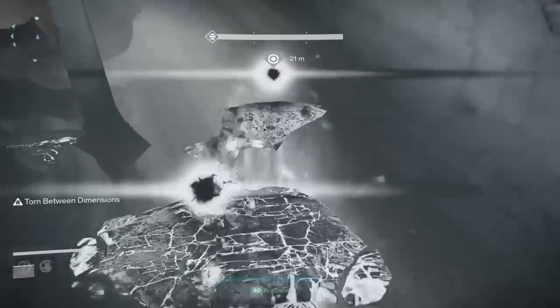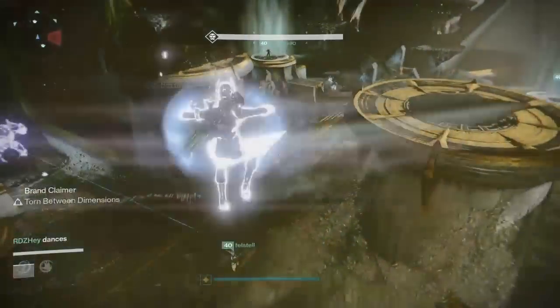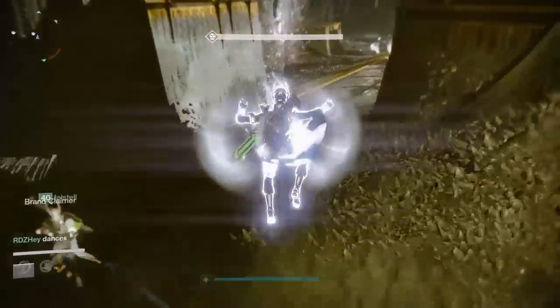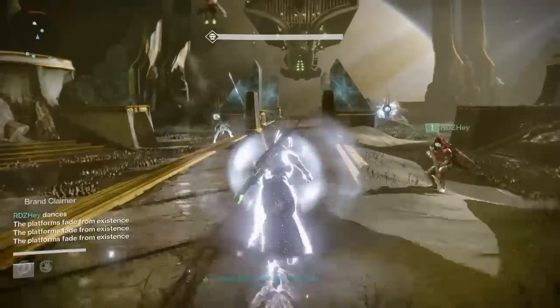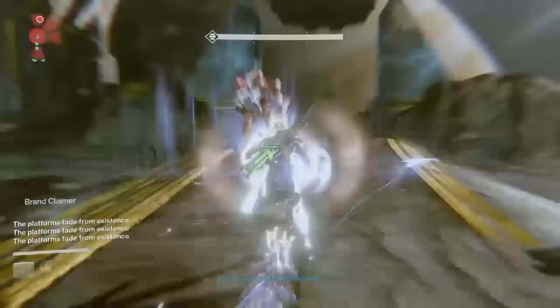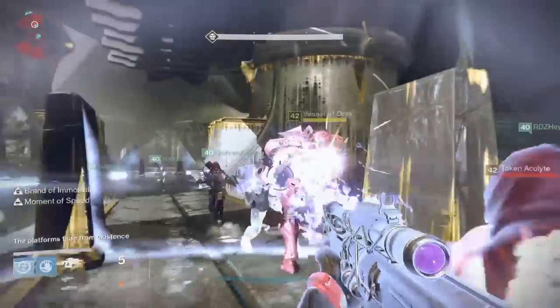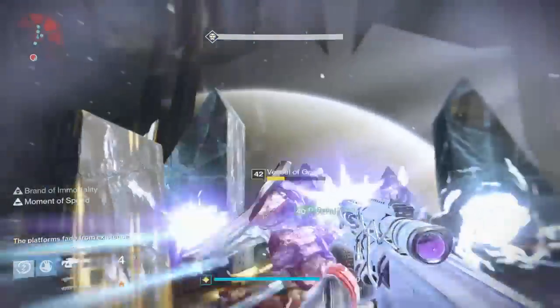Игрок, который в невидимом состоянии прыгает по платформам, берёт на последних ступенях второй релик и спрыгивает к месту, где Орикс явился нам впервые. Там появляется жёлтый найт с куполом. Как и при битве с сёстрами, купол нужно забрать, зажав клавишу квадрат. Все игроки должны как можно скорее зайти под купол к реликоносцу и убить этого найта.